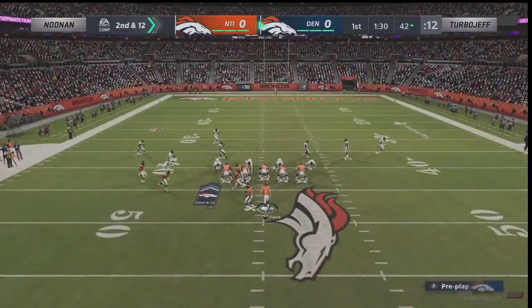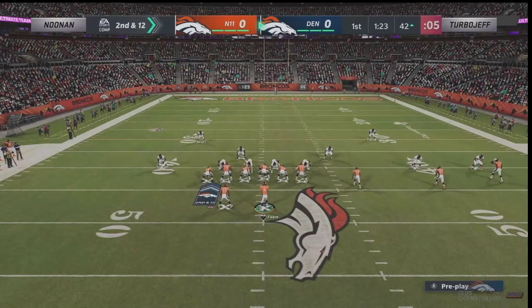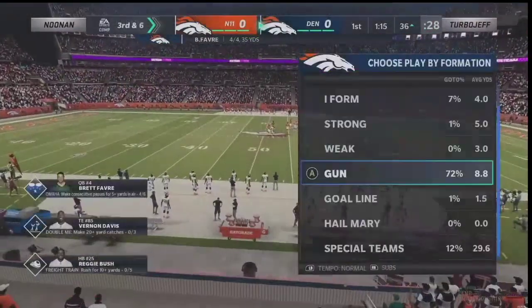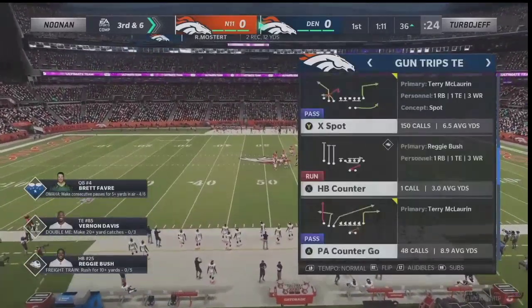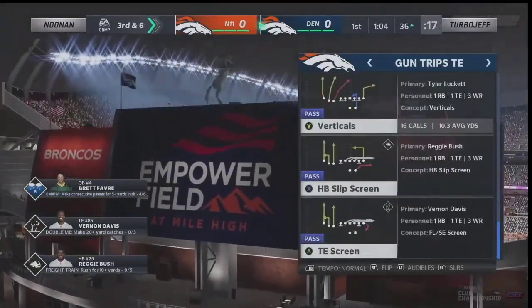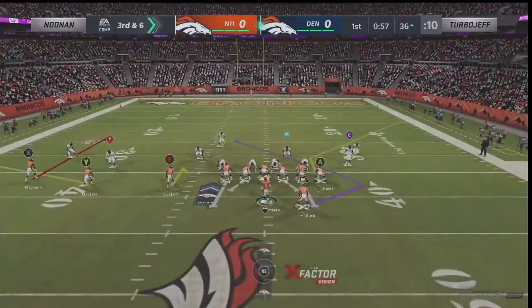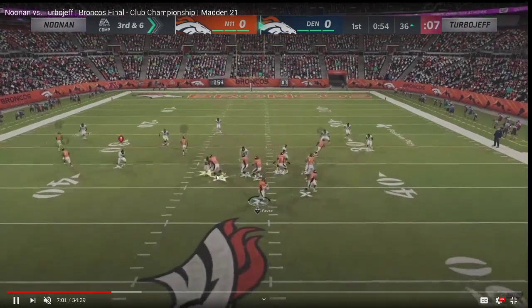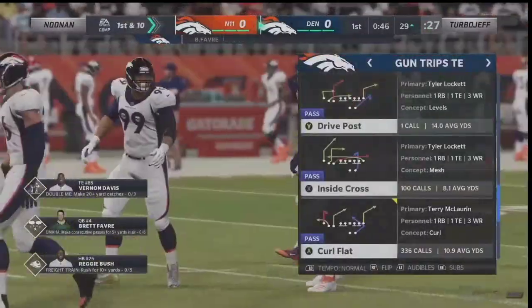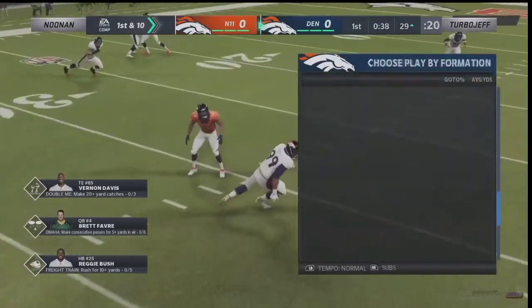Trips Tight End to me might be the best zone-beating formation in Madden 21 — just flat out. I've faced it a couple of times against good players and if you know what you're doing out of Trips Tight End, it's really hard to stop in zone. Turbo Jeff is keeping it very simple on offense. He runs that same combo: smoke screen, hitch route, slant route with a post over the top, then the shoot-flat route to the back. That shoot route from the backfield is critical. He also has Tight End Apprentice and Backfield Master.